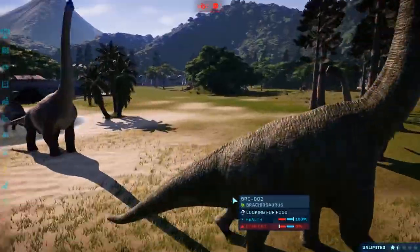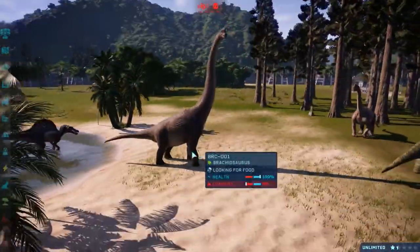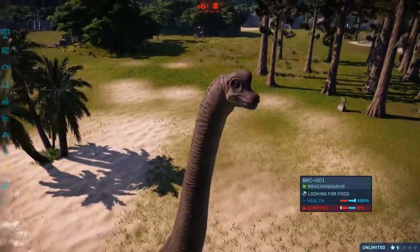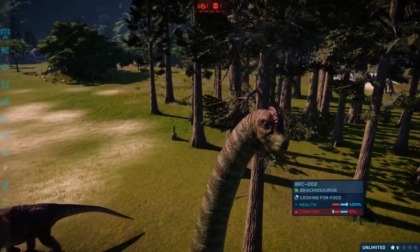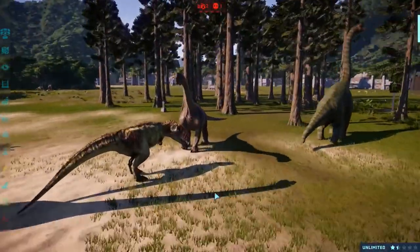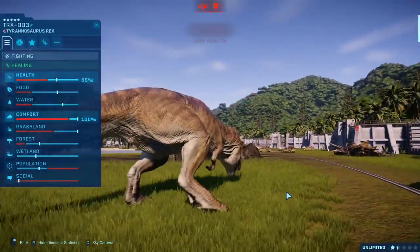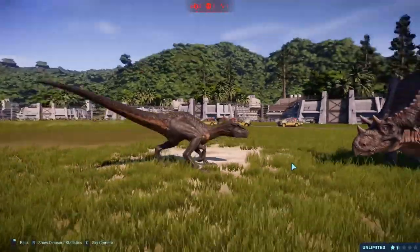You can definitely see the difference in this model in comparison to this model — the tail's held a lot higher, this one's droopy. Even the head — you can look at that crest! They put in a lot of work for that Brachiosaurus. And for one that's only seen once in the entire movie? Right in the shin! And we've got another fight over here.